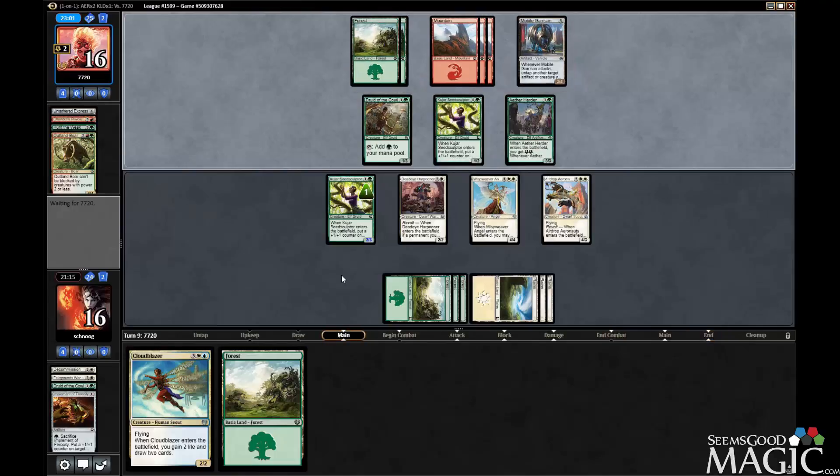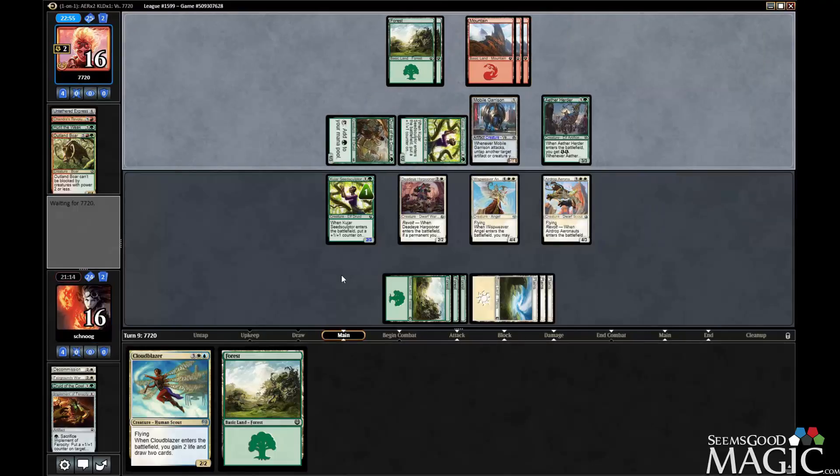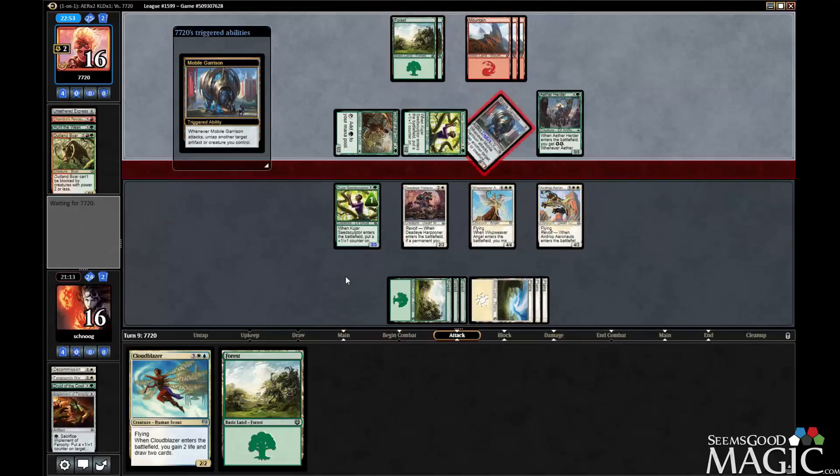Poor Cloudblazer — it's just stuck in my hand. So sad. Maybe I'm supposed to be running two islands, but I don't think so because we have so many double white and double green spells.